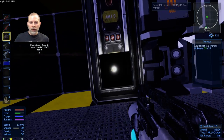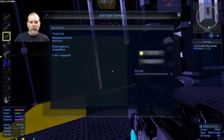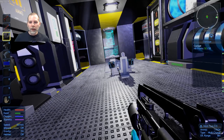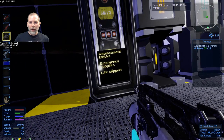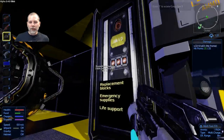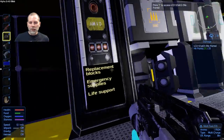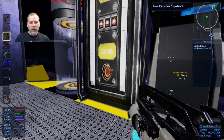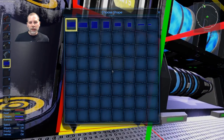This is our emergency supplies and for some reason this erased itself. This is the replacement blocks, emergency supplies, life support stuff. And I wanted to show you guys how to do the LCDs.